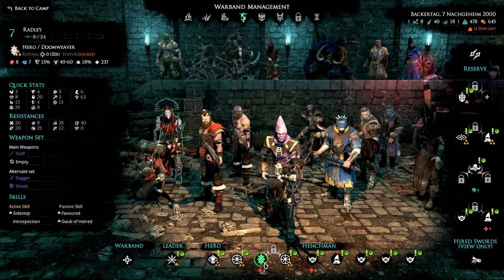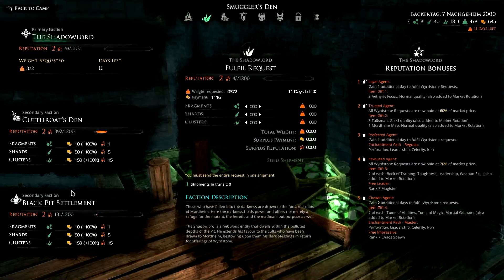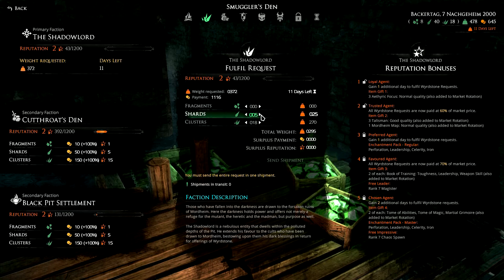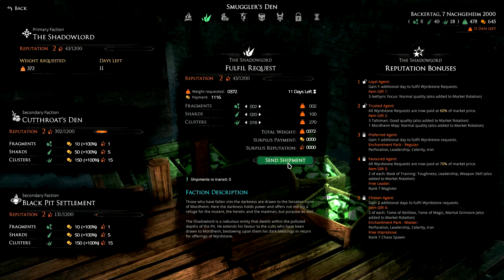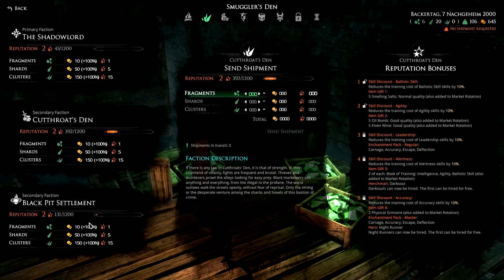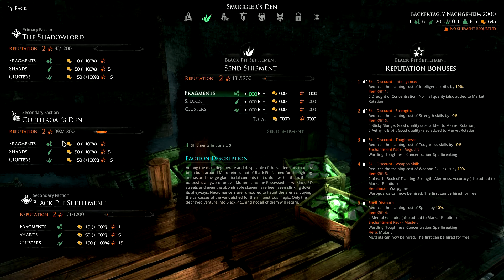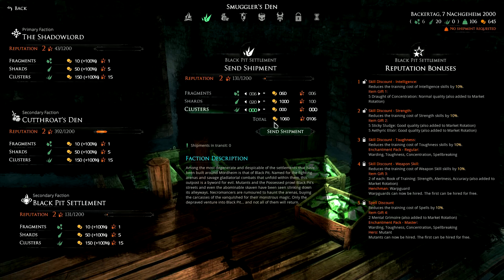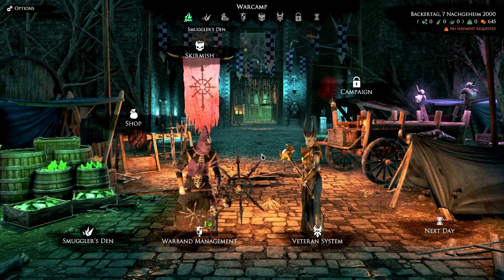We have two injuries unfortunately on our Doom Weaver, which I would like to have around because I really like this guy. Last time I promised to quickly send out the shipment request to our Shadow Lord - it's 372. A little bit of clicking and there we go, sending the shipment request. We still have quite a lot and I want to send it right away to get closer to the reputation we want and also get a little more money to invest in training.